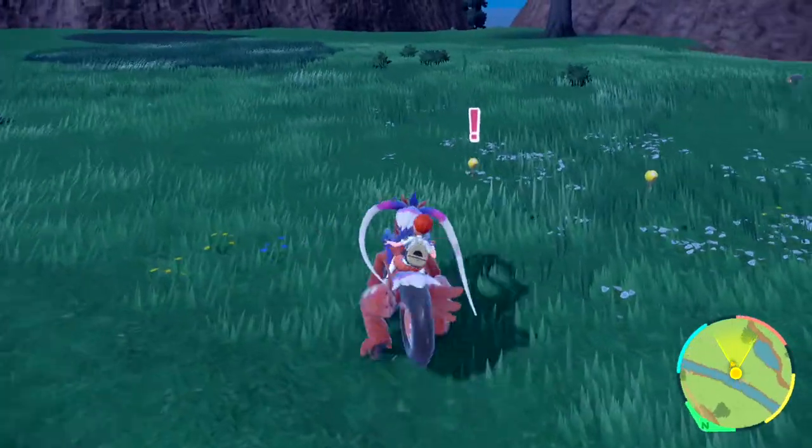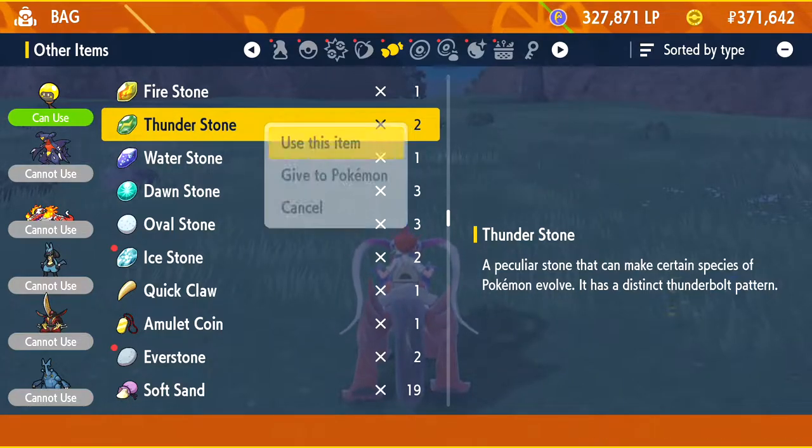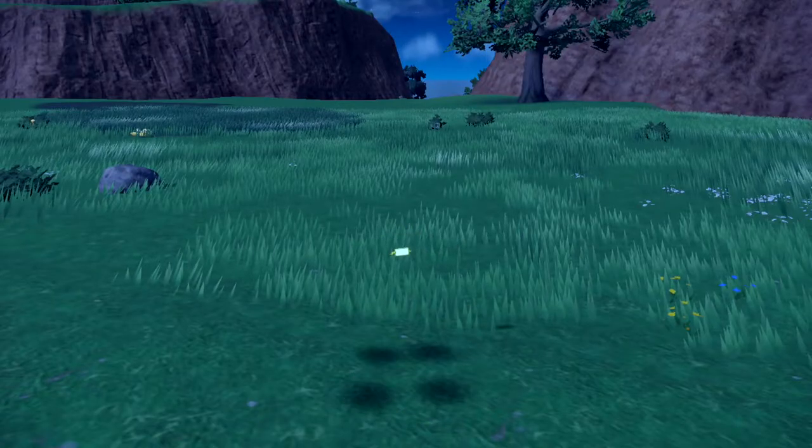It took me a little bit of time. We've got two together here, so we're going to go ahead and get one of these caught. With Tadbulb caught, all we need to do to evolve it is use a Thunderstone, and now we have a Bellabolt.